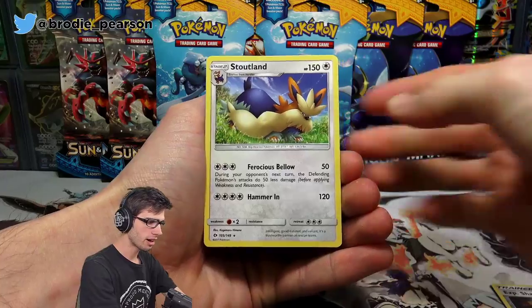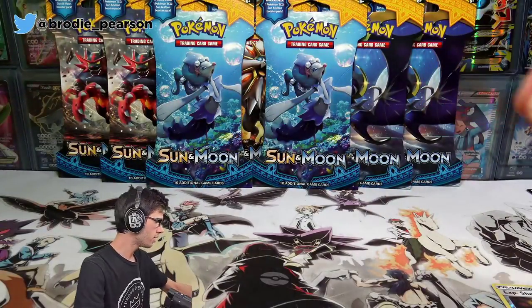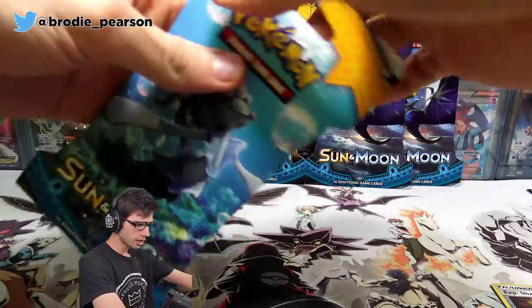We've got an Experience Share reverse holo with a Stoutland regular rare in the first pack — nothing all too fancy there.